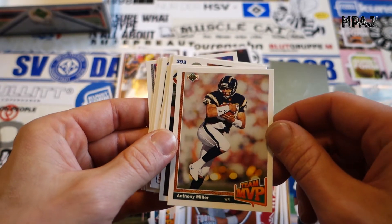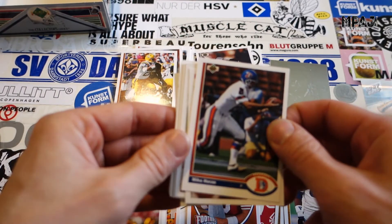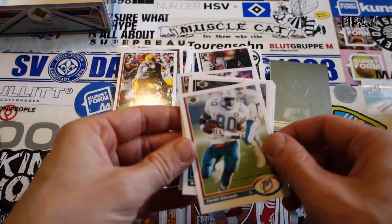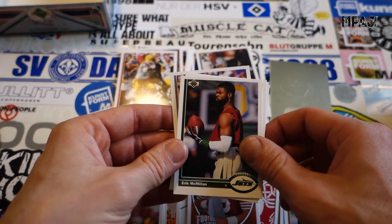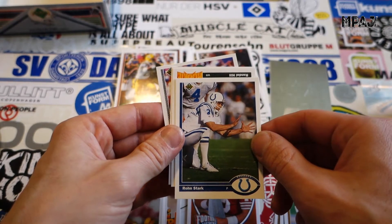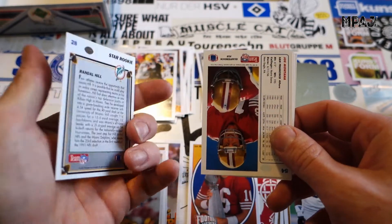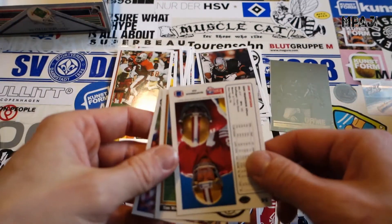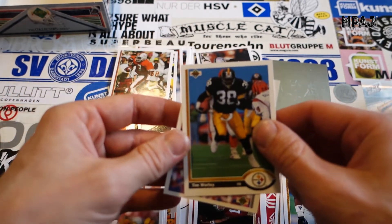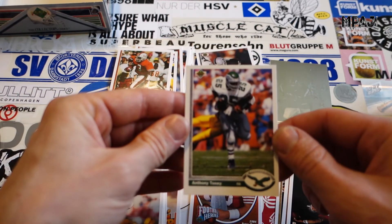Our Team MVP is Anthony Miller. Mike Horan, Sam Mills, Pharrell Edmonds, Eric McMillan, Lewis Sharp, Ron Stark — sorry. Randall Hill is our star rookie for the Dolphins. We got Joe Montana base card. Tim Worley and to wrap it up we have Anthony Toney.